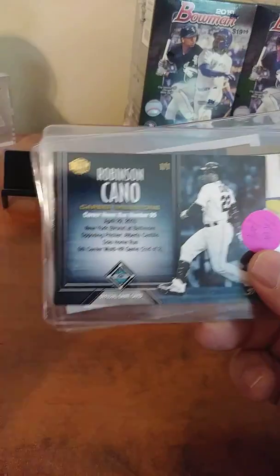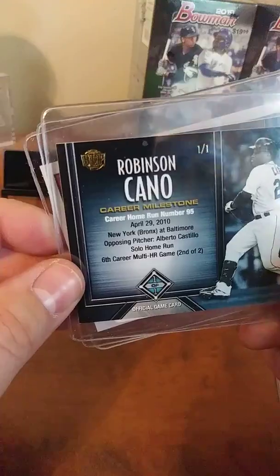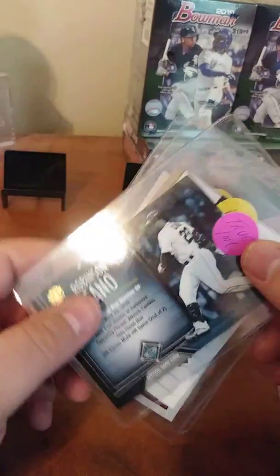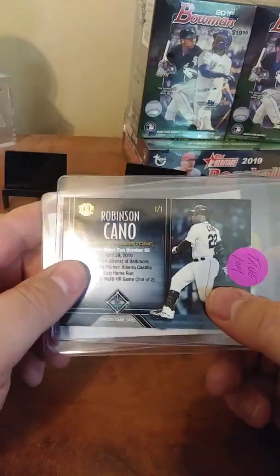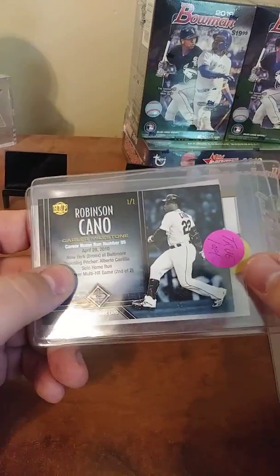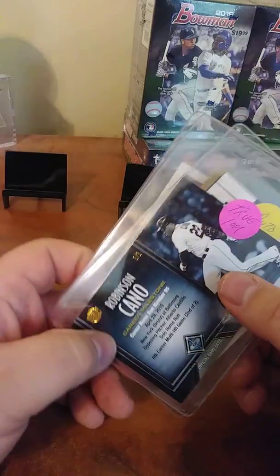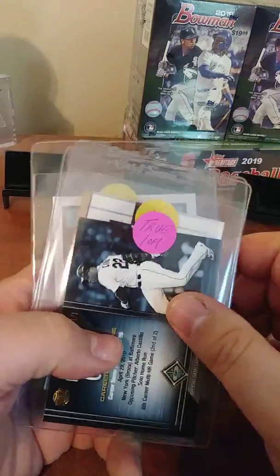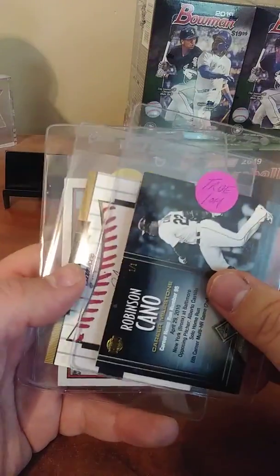Third card — a Cano one of one! I've gotten a couple of these from the Honus Bonus baseball packs. True one of one. These seem to sell for like one or two dollars on eBay if I remember correctly. I like it — true one of one.